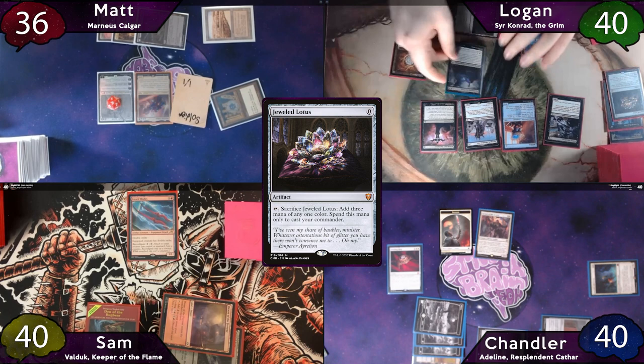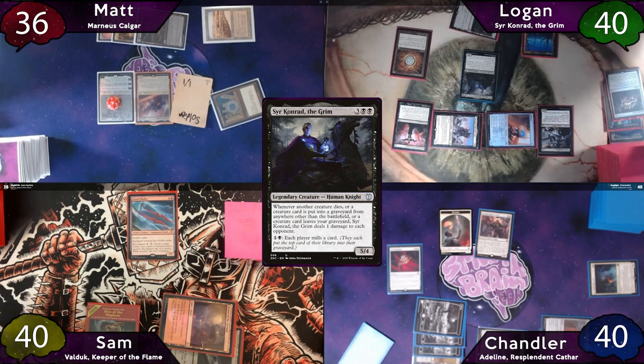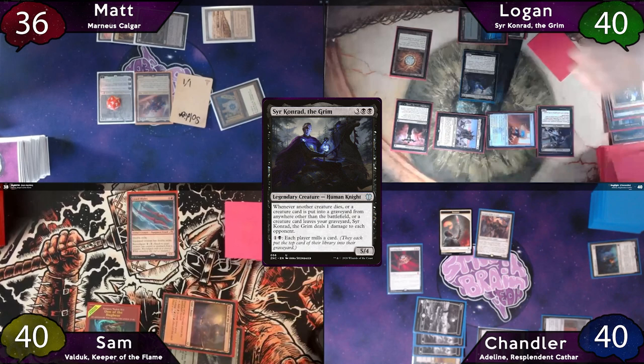Logan moves to combat and swings Varagoth at Sam, who declares no blocks. Before damage, Logan taps for two, mills an Ancient Tomb with Milliken, and then boasts — searching for a card, shuffling his library, and putting the card on top. Sam takes two damage, and Logan passes the turn, getting himself a Blood Chief counter, and Chandler gets another 1-1.